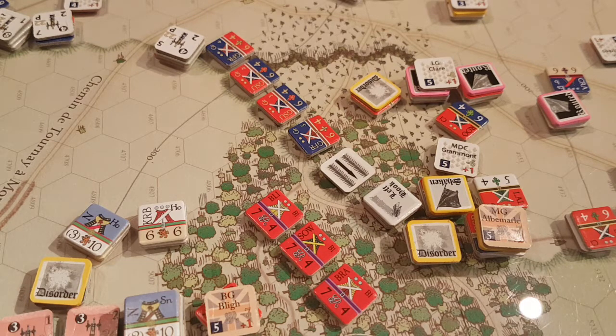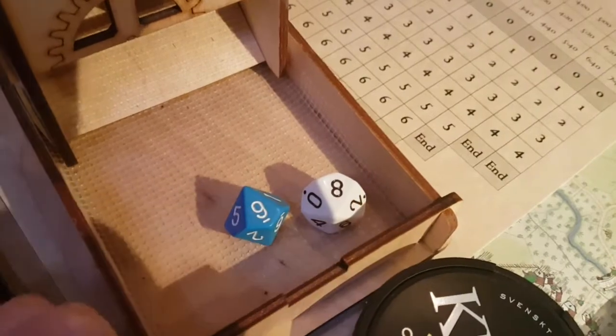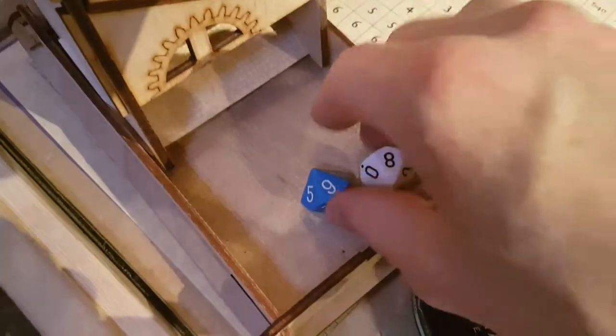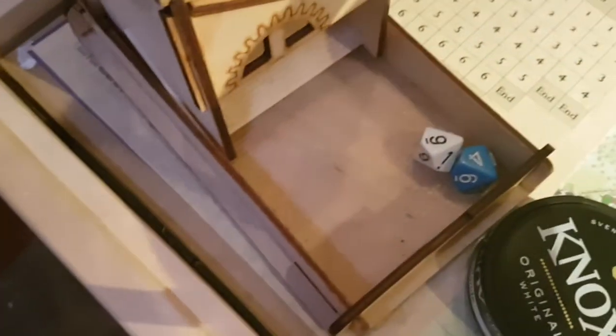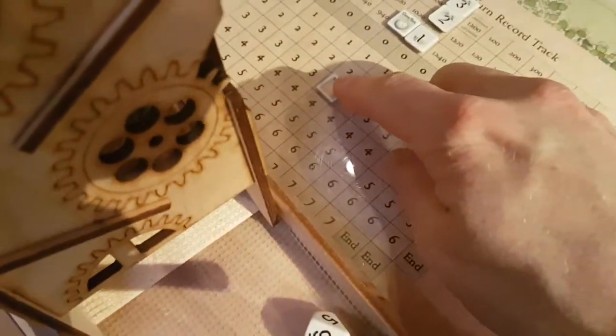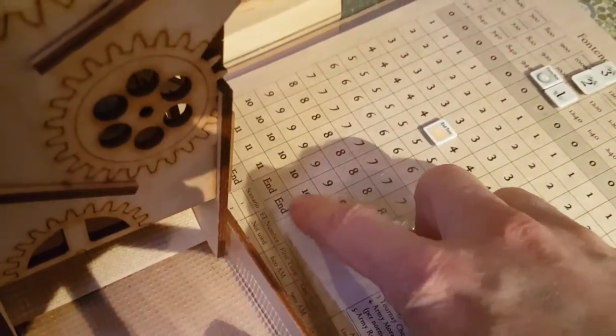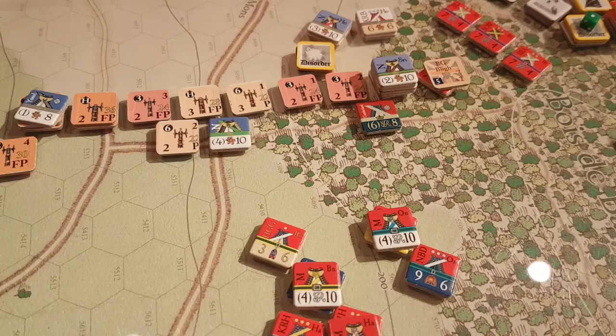We roll initiative again. This time it's even, but the French have more bonus so they get plus one compared to the allies, and the end-of-turn marker moves up because it's more than 10. This is French initiative but the end-of-turn marker moves up. We're down to 10 or 11 on the hour track, so there are still plenty of activations left.